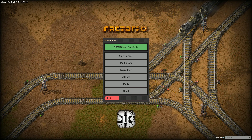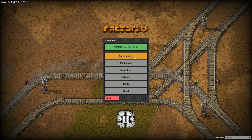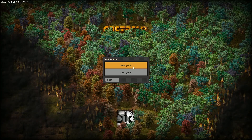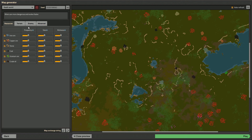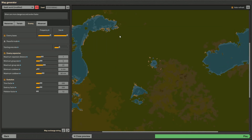Hey guys, welcome to Factorio — although not just any Factorio. Today I'm gonna do something called a death world, but also not just any death world. We're gonna set frequency to max and we're gonna get the sizes of bases to max.